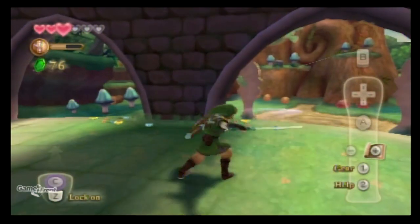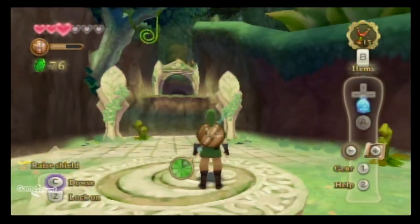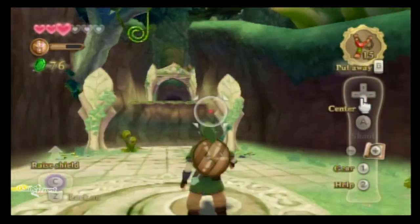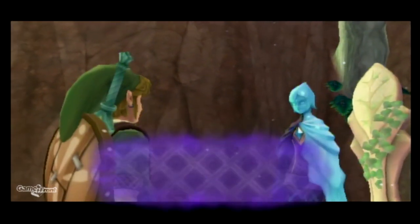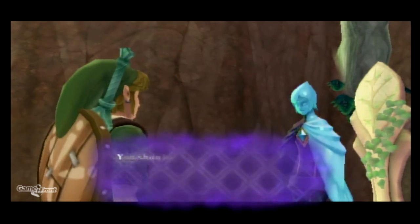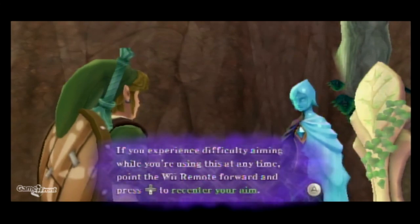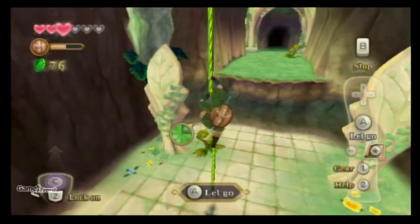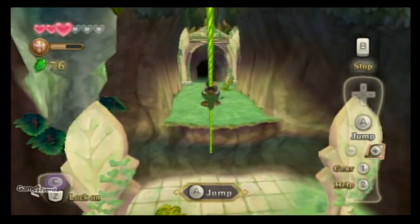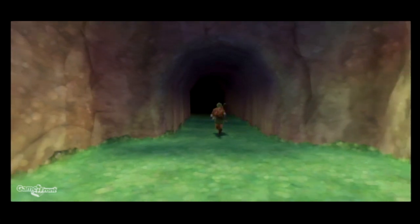Do it. Okay, just tap B to equip, and then B to put it away. Leave me alone, Fi. Got it. Got it. Climb up this vine and jump. Oh, I'm not in yet. Dun dun dun.